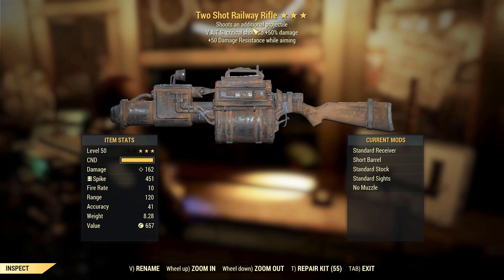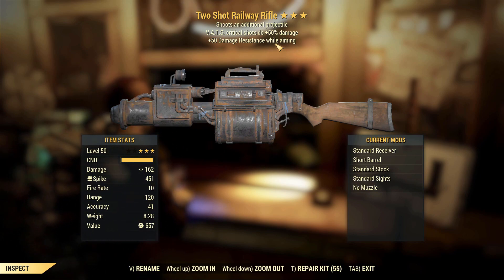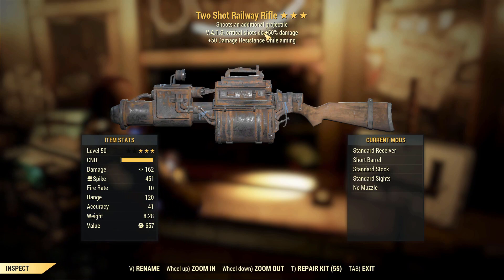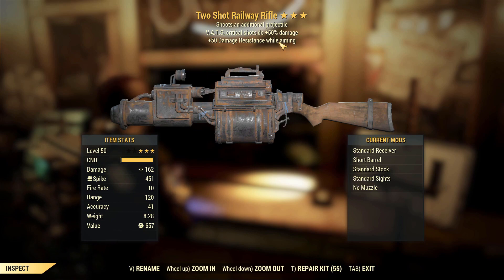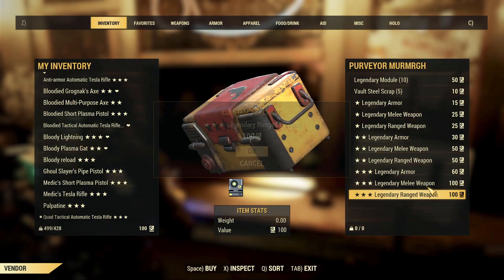Two Shot Railway Rifle — this one's actually not too bad. It shoots an additional projectile, VATS critical shots do 50% extra damage, and plus 50 damage resistance while aiming. I've used rail rifles a lot in the past and they do a lot of damage, so two shot with VATS criticals doing 50% extra could be okay. You'd ideally want explosive in there since it's a two shot, but it's still usable — it's really just the middle effect that lets the weapon down.